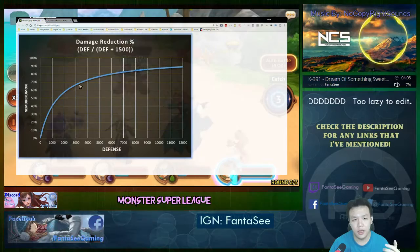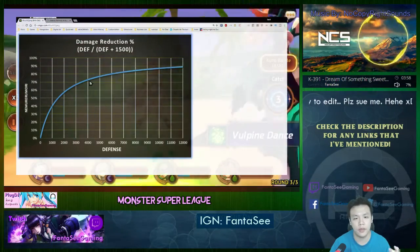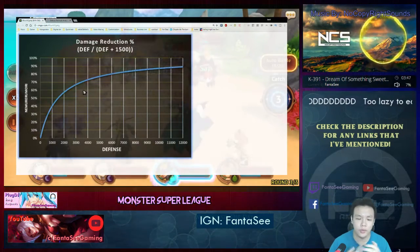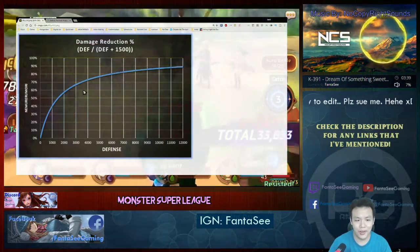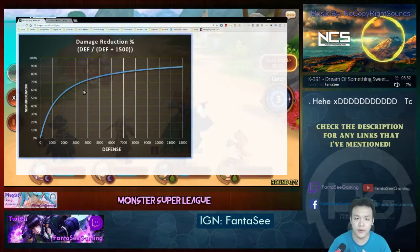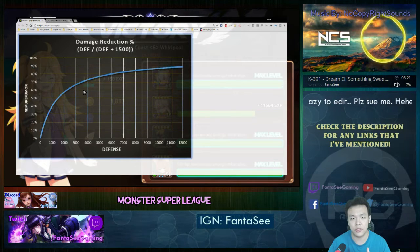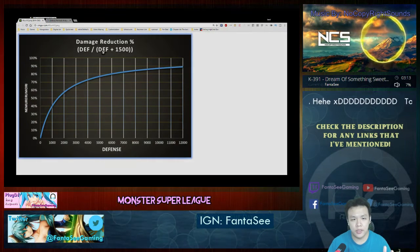The purpose of this graph is to plan out effective HP, which is a very common concept in any game that requires building or theorycrafting. In Monster Super League there are two main defensive stats: defense, which decreases the damage you take by a percentage, and HP, which increases the overall HP pool your monster can be damaged for.